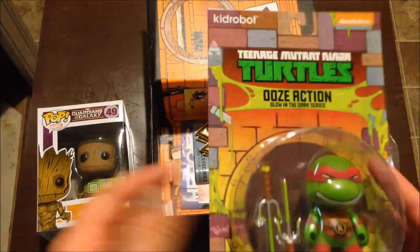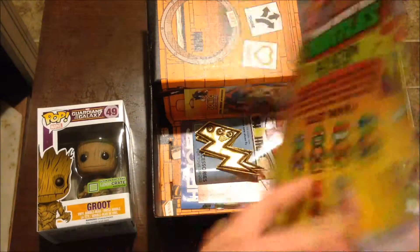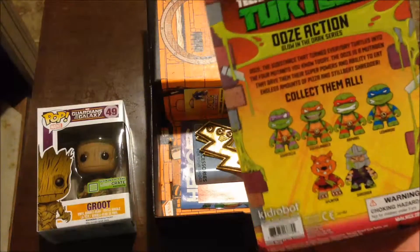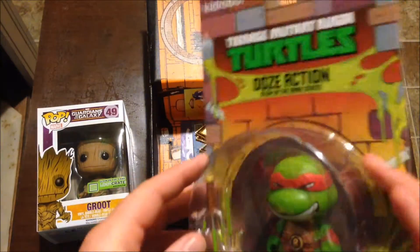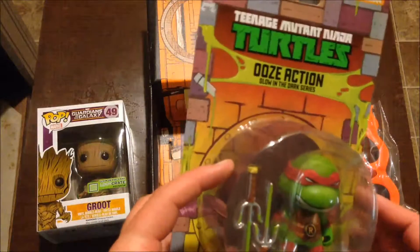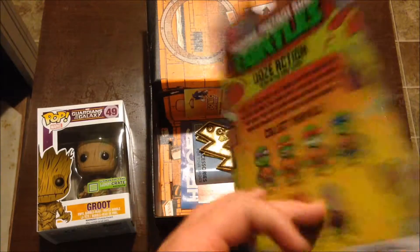Kid Robot ooze action. I actually almost bought some of these. They have the four turtles, Shredder and Splinter. That's cool. The ooze glows in the dark on him. I'm assuming he has ooze on himself as well. Raphael's cool. I like Leo — he's the best. But Raphael's cool.